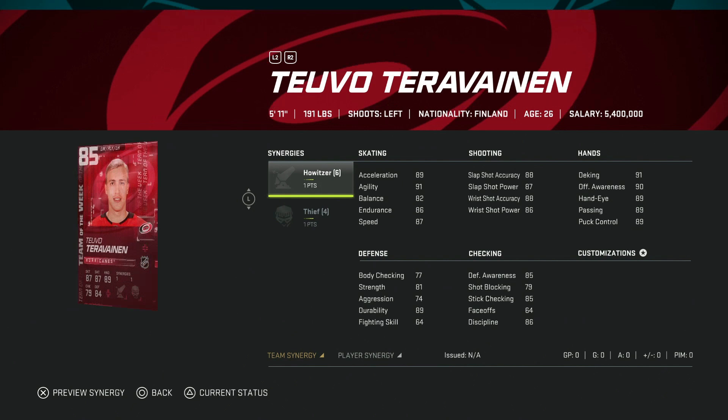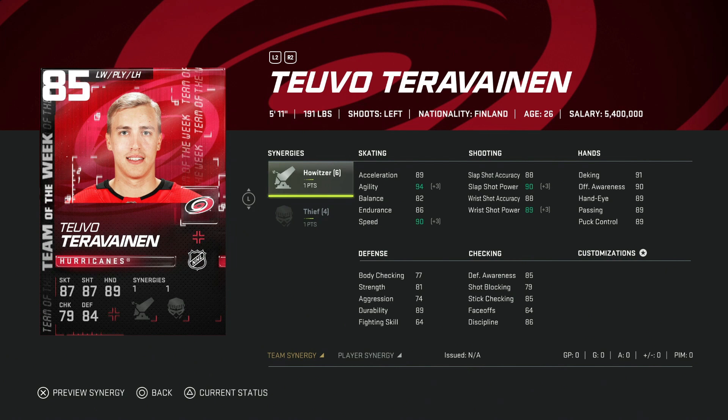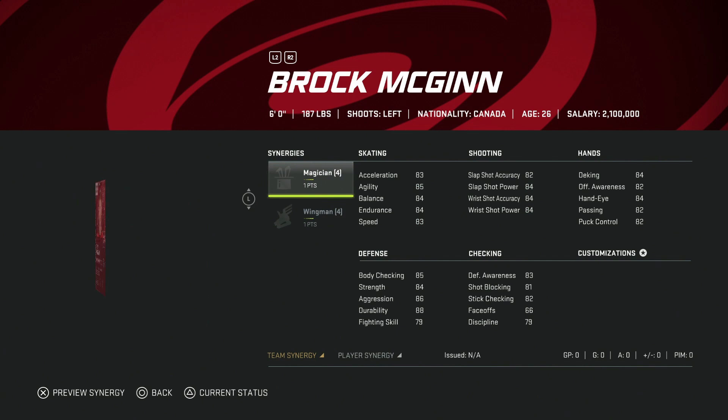We've got the 85 Teuvo Teravainen with Howitzer — a great free-to-play card right out of the gate. Body checking is absolutely brutal at 77, but 90 speed before Distributor and high-80s shooting make him solid. If you're just starting out and need someone on the left side, this could do the trick, and he's going to be cheap.